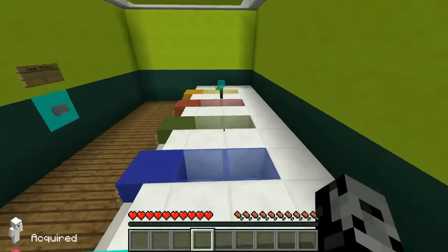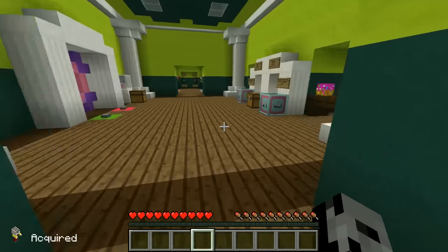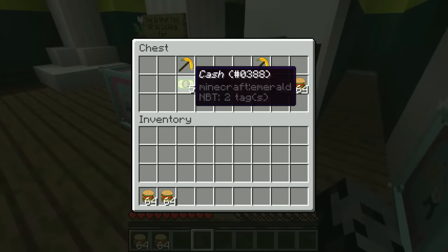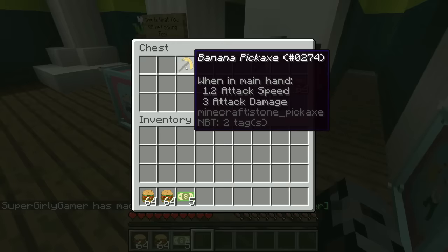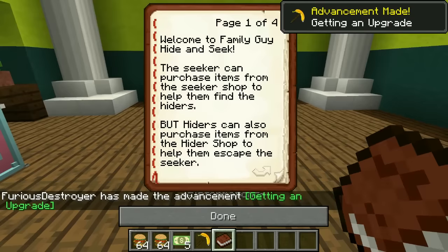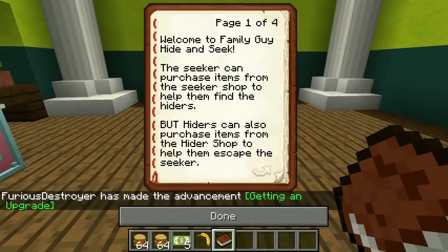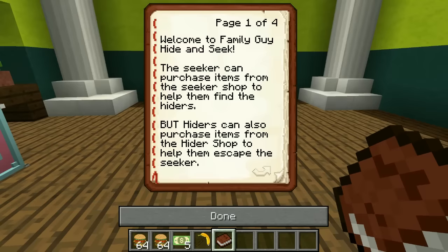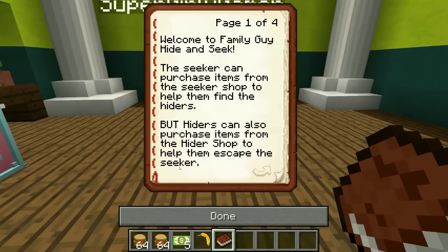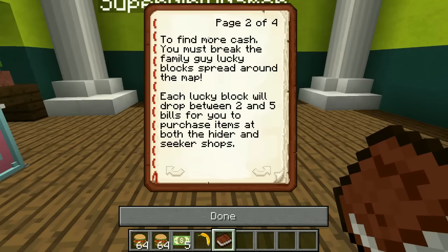Okay so I've got all of my morphs set up. Over here we have some burgers which is our food, five cash to spend on the shop, and a banana pickaxe to break the block so we can get more cash while hiding. The rules say: welcome to Family Guy Hide and Seek. The seeker can purchase items from the seeker shop to help find the hiders, but hiders can also purchase items from the hider shop to help them escape the seeker — that's new!